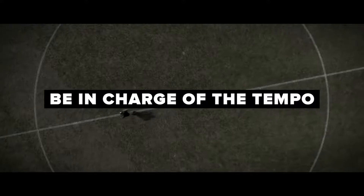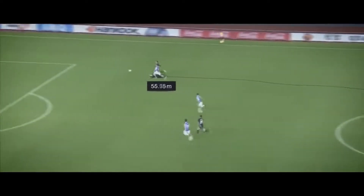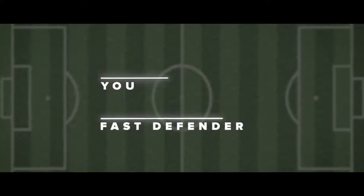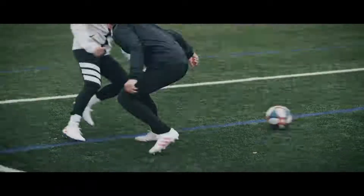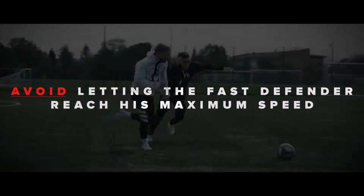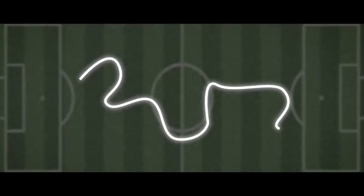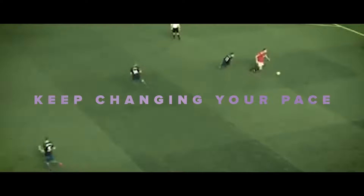Number one: be in charge of the tempo. As a slow player, the last thing you wanna do is get exposed and put yourself in a situation where you take on your opponent in a long sprint where both of you just run full speed in a straight line, because you'll obviously get beaten by the faster player. With that in mind, when you have the ball, you wanna avoid letting your defender reach his maximum speed and outpace you. Instead, you wanna be in charge of the defender's pace as much as possible. This can be achieved by dribbling with the ball in a zigzag-like motion and constantly changing your pace.